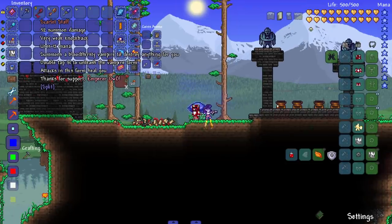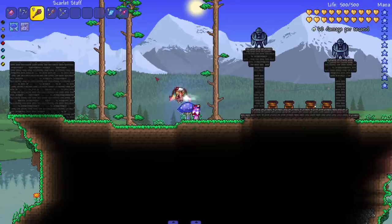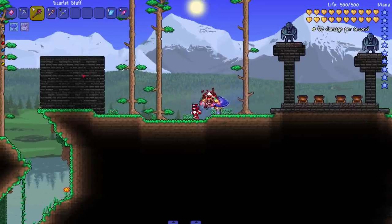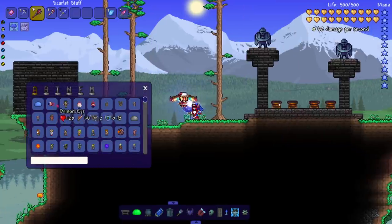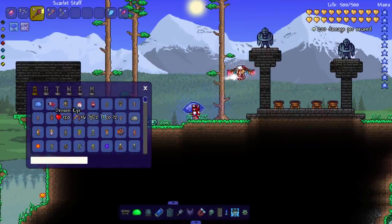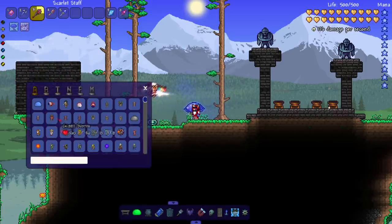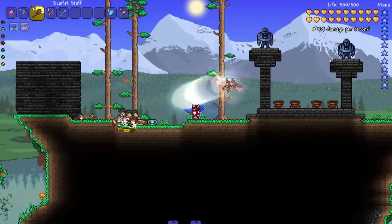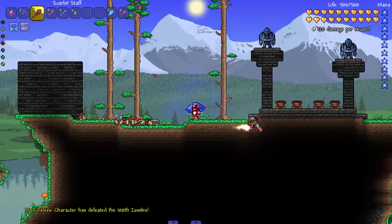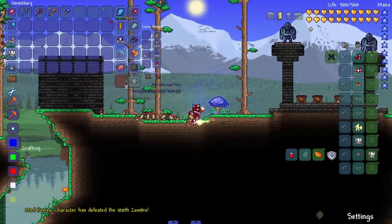We got the Scarlet Staff — also a supporter weapon. Summons a bloodthirsty vampire to destroy anything for you; double tap W to unleash the vampire form, and attacks in that form heal you. Let's see it in action — very unique attacks. It has a cooldown, so the vampire form is limited.